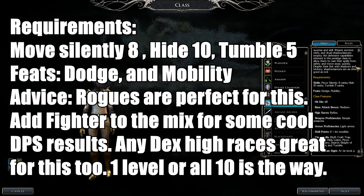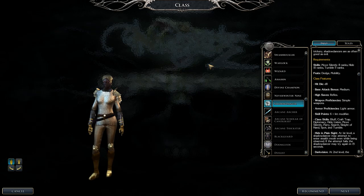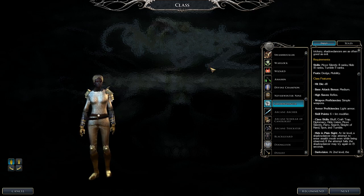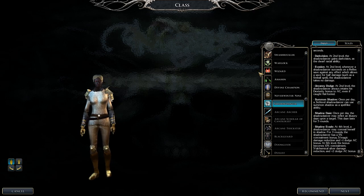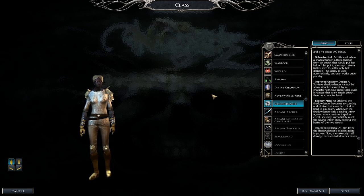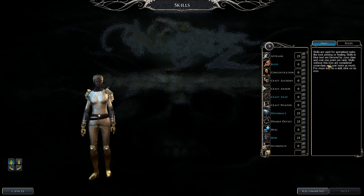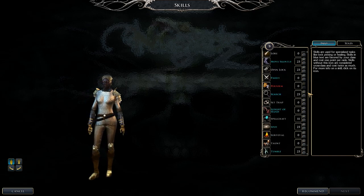Next is the Shadow Dancer, back from Neverwinter Nights 1 — their shadow pets got nerfed but still worthwhile. Requirements: Move Silently eight, Hide ten, Tumble five, feats Dodge and Mobility. Rogues are perfect for this; add Fighter for some DPS. Dexterous races like halflings are great. Take one or ten levels. At level one you get Hide in Plain Sight; then Darkvision, Evasion, Uncanny Dodge, shadow summon, improved Evasion, Defensive Roll, and Slippery Mind — which helps versus enchantment spells. Skills: Bluff, Craft Traps, Diplomacy, Hide, Listen, Move Silently, Parry, Search, Sleight of Hand, Spot, and Tumble.